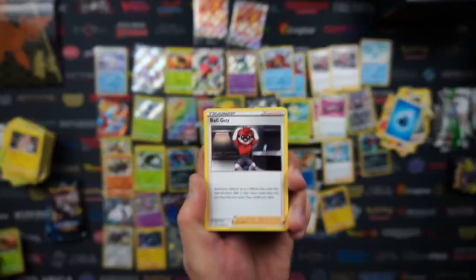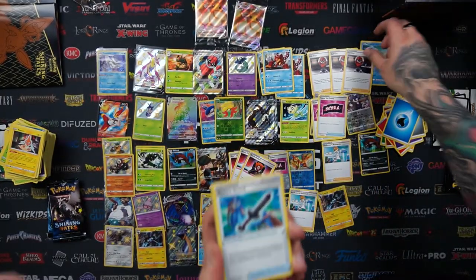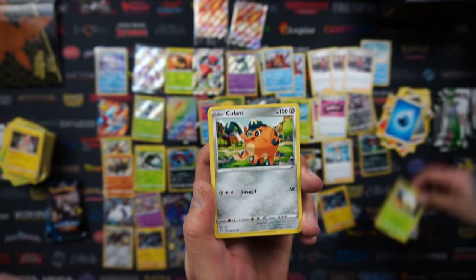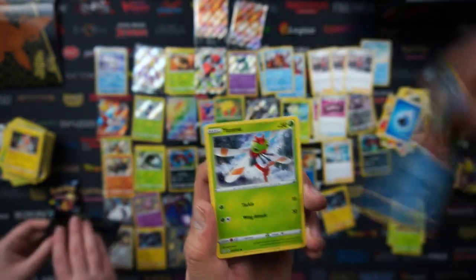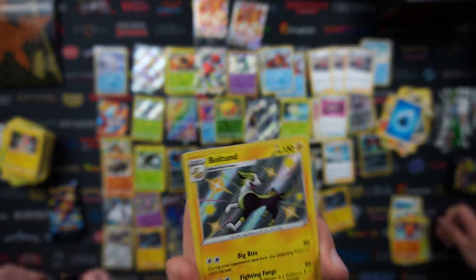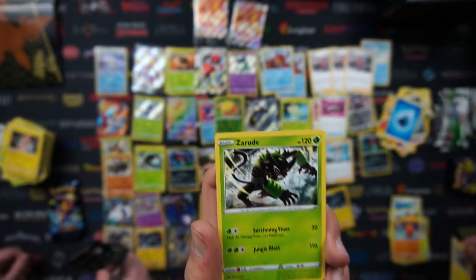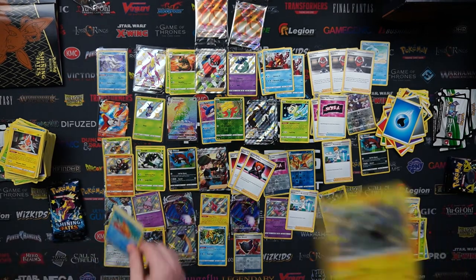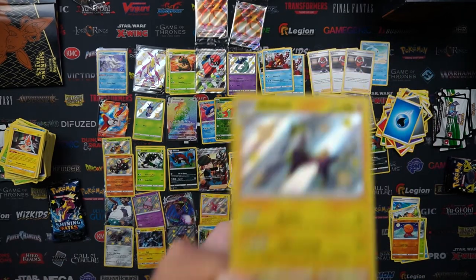Mine's got Ball Guy again — it's happening! Doing the vibes here. We've got Rusted Sword, Eldegoss, Cufant, Grookey, Weasel, Yanma, Trapinch. And a shiny Boltund! Very cool. And around the back was Zarude. That art style makes Boltund look so happy — he's a cheerful little guy with a smile on his face. It's all about like the Scooby snacks.